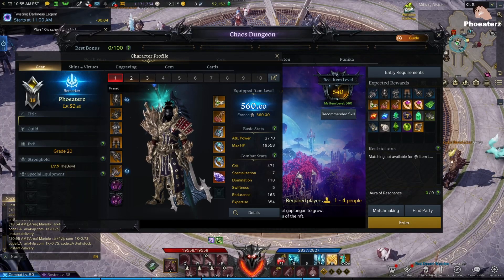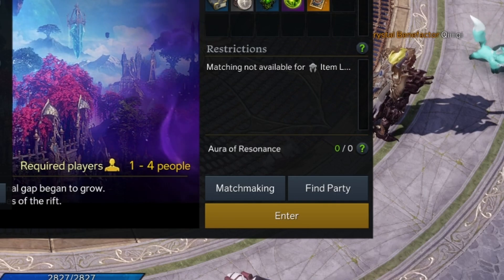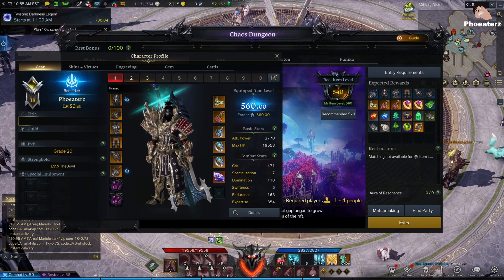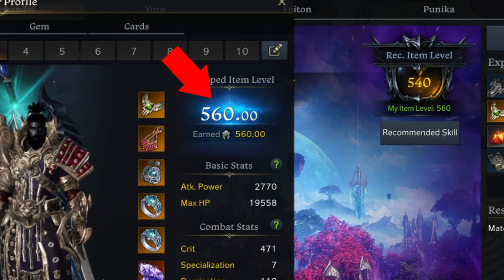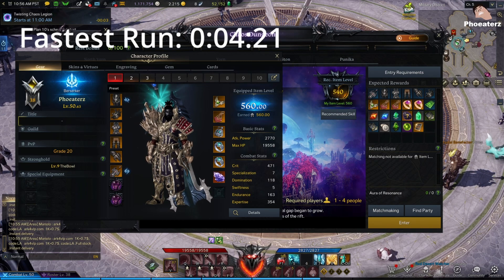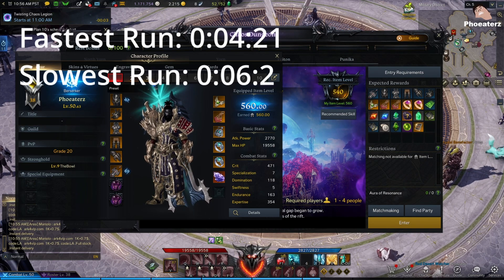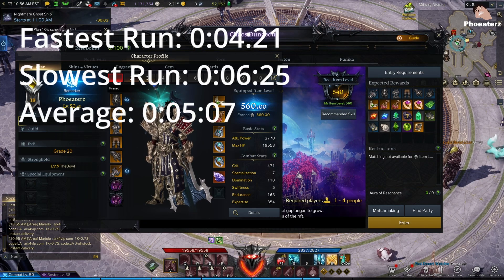All 50 chaos runs included in this video were the reduced loot versions of the run. The first two runs after daily reset are not included. This is in tier 1. My fastest run was 4 minutes and 21 seconds, my slowest run was 6 minutes and 25 seconds, and my average was 5 minutes and 7 seconds.